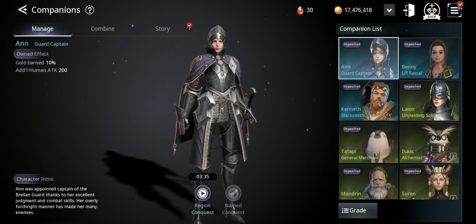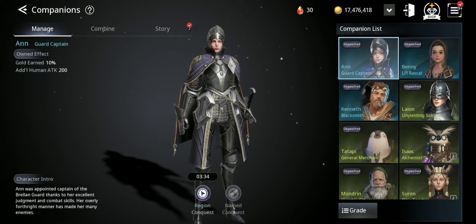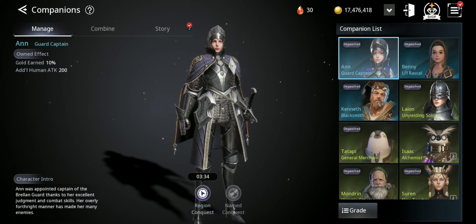Welcome back to a new V4 Mobile video. In this video I'm gonna talk about companions — why they are so important, how to get more of them, and how to get better grades. Let's get started. First, let's look at companions — they are actually the most important thing in this game, I think.